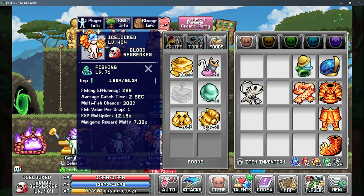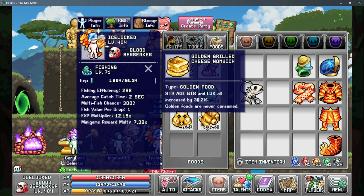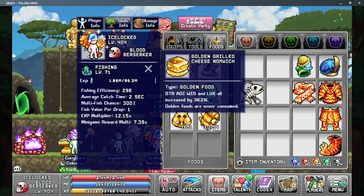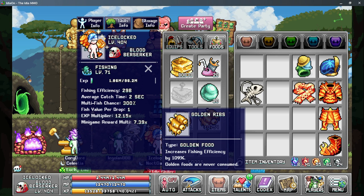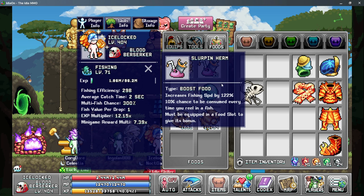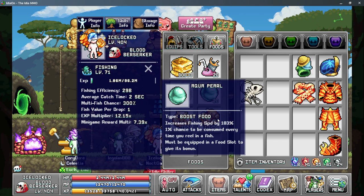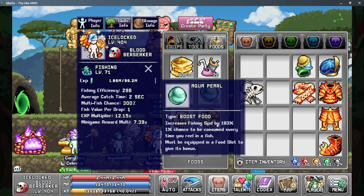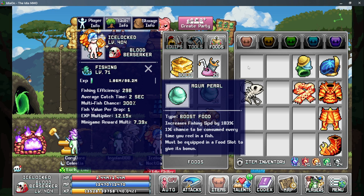Moving on to the food tab, we have four pieces of food that are highly necessary. The first is the Golden Grilled Cheese Nomwich that gives more percent to all stats — the more food you have the better effect you're going to get on your strength, which gives you more efficiency. The next one is the Golden Ribs, which is a direct multiplier to your fishing efficiency. The other two foods are fishing speed foods: the Slurpen Herm and the Aqua Pearl, both for fishing speed. These are consumed relatively quickly, so I recommend using a small amount and making sure you unequip them when you're done with sampling, as the automation arm can use these foods very quickly if you're not paying attention.